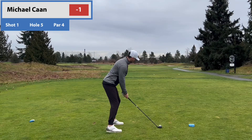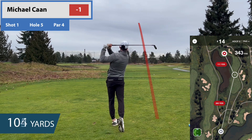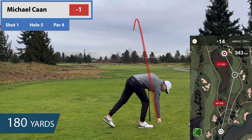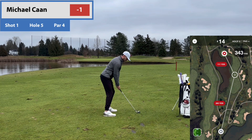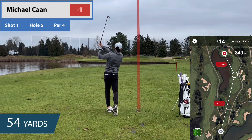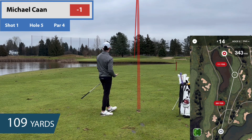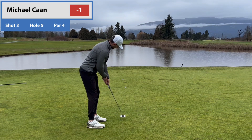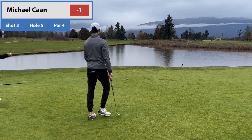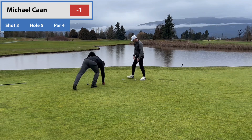Moving to the 14th hole — this is a tough one, especially with a hybrid, because there's water on the left and it's scary since the hybrid can go left. Our target is the cart path and we want it to peel slightly right to left — we executed that perfectly. Got about 110 yards, hitting a sawed-off 54 degree. Hit it really well, but it spun a little — greens are soft — and went a bit long. Now I've got about 15 feet straight down the hill and my speed is dying.